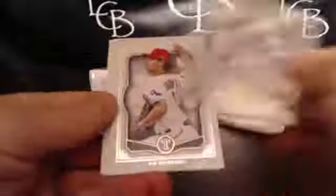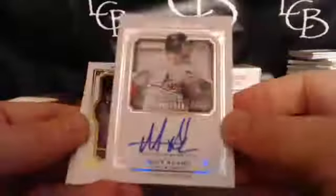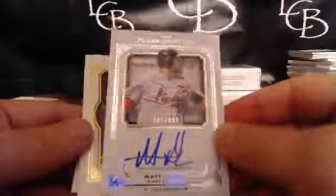Lou Gehrig, Yu Darvish, Lou Brock, Ryan Braun — not original museum. And a nice hit for the Cardinals — Matt Adams. That goes to Charles. Guy was hitting the ball early in the season. I don't know what happened after that. He was ripping it up.